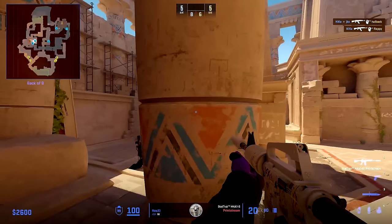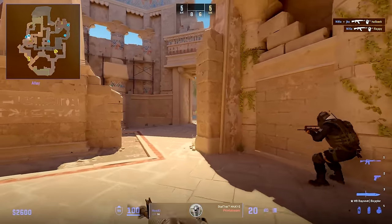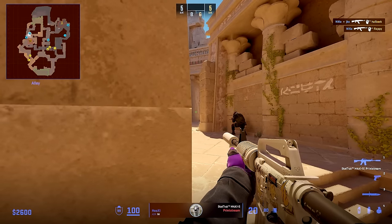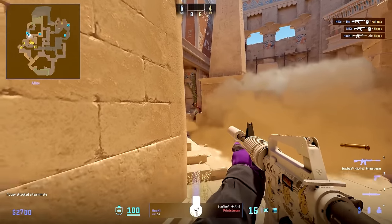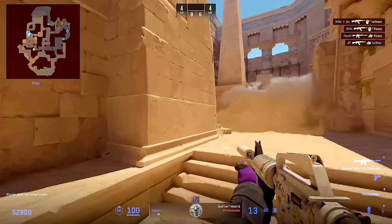As we can see, he moves around quite a lot and never stands still, making him quite hard to read. When he walks back towards the highway or city, he holds for the swing towards site, but when Complexity is smoking he quickly changes to hold backside and can find a kill. This is just a product of how unpredictable he is in these types of rounds, so Complexity had no idea he could be there.